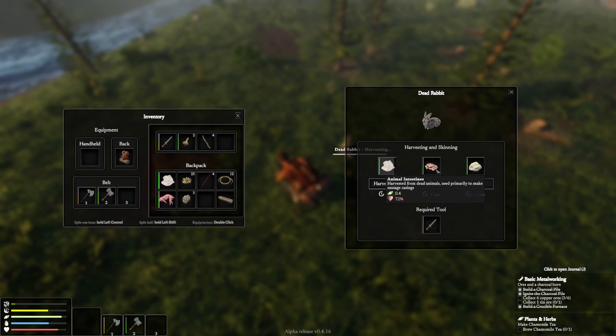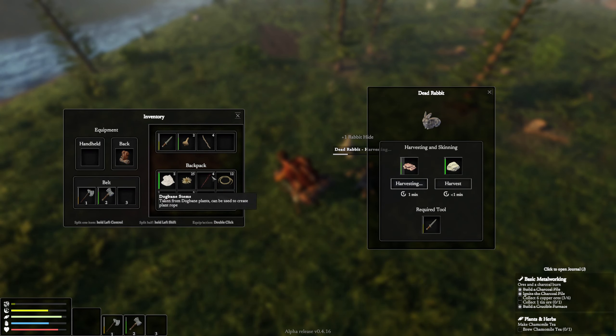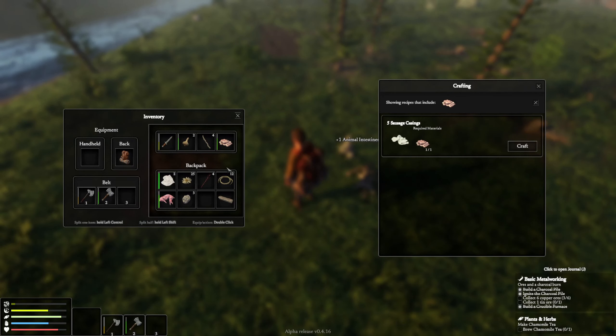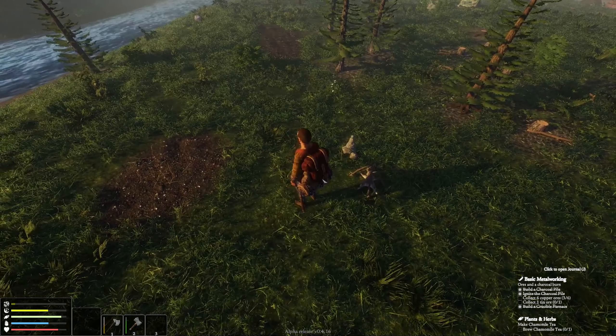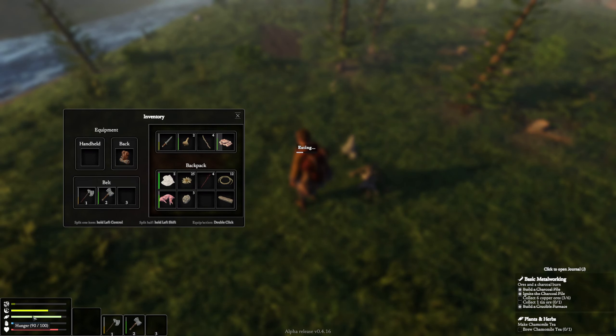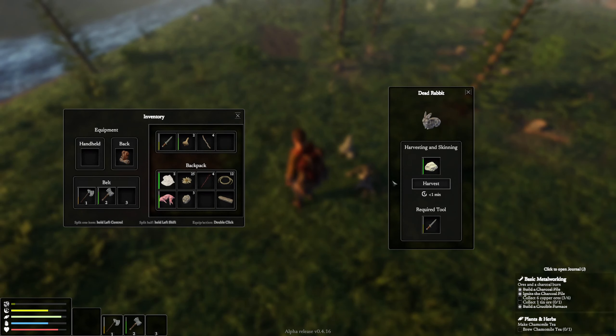We'll grab the fur and we've got plenty of sausage casings, so I may harvest the intestines and just eat that — let's do it, because we don't have room to take it back. We do have sausage casings back at camp. Let me see if there's a craft option — just sausage casings. I'm going to just eat that. It's pretty tasty. I don't think we get much out of it — we get one, but it's better than nothing.